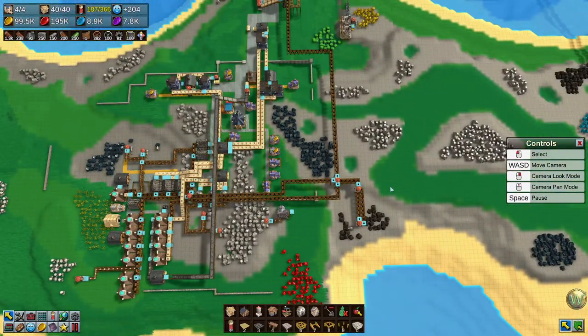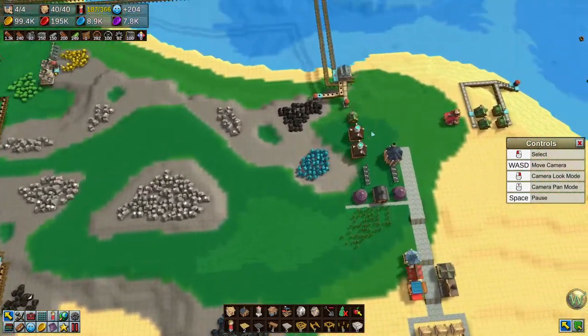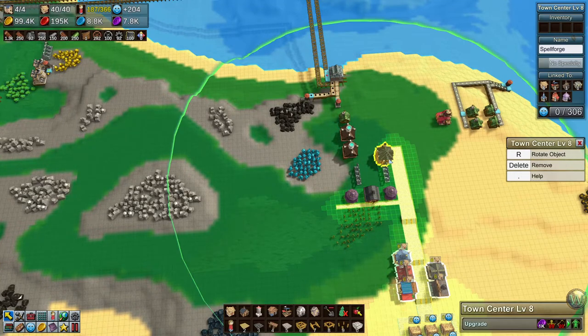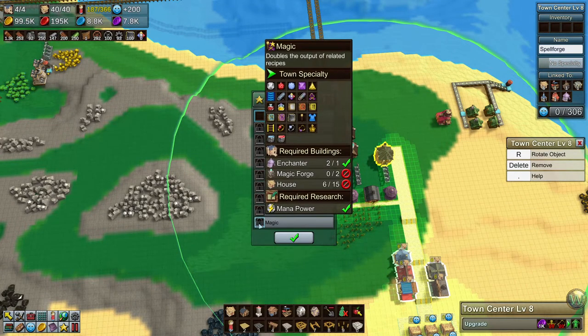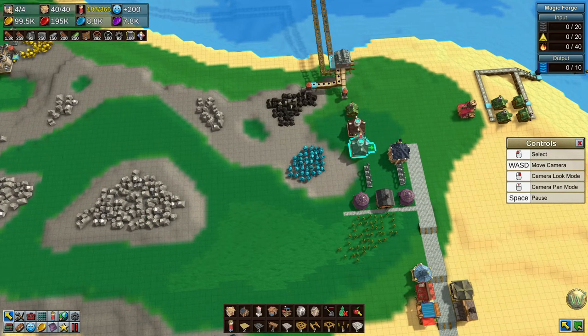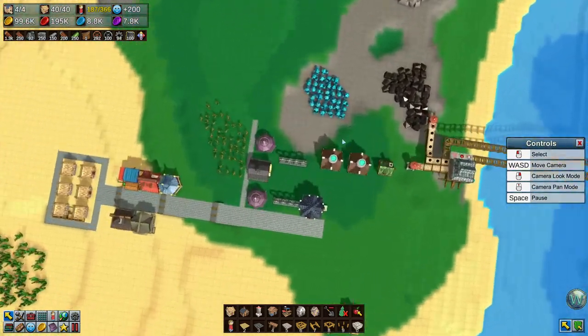15 houses means — wait a minute. What magic forges did it say it needed? Two enchanters, two magic forges. One enchanter, two magic forges. And 15 houses. Aren't those magic forges? Oh, they're not connected to the road.